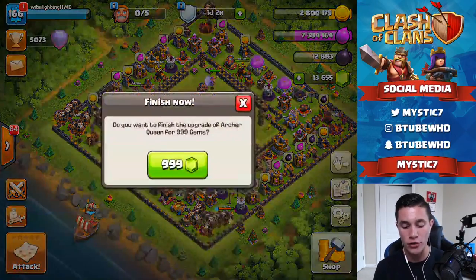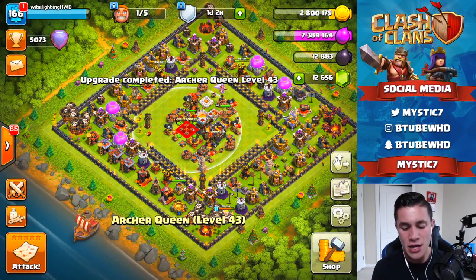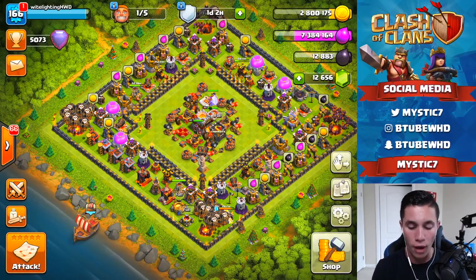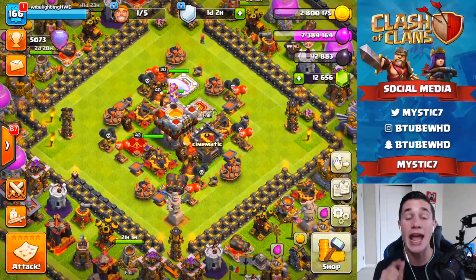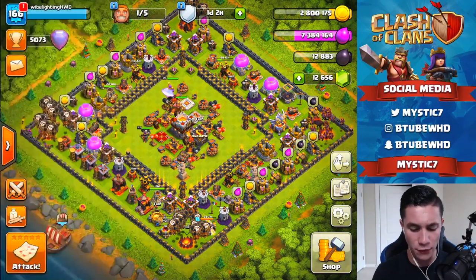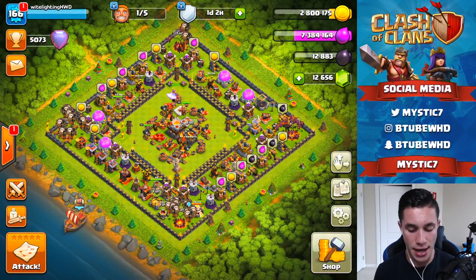Yes! We got a level 43 queen in the base, which is awesome. The next upgrade to level 45 is going to cost a whopping 196,000 dark elixir, so we won't be doing that for a while, but that's okay because we're going to keep these upgrades pumping. Queen is at level 43 — I cannot wait to get her to 45. I really want to see her next level ability, the level 45 queen.